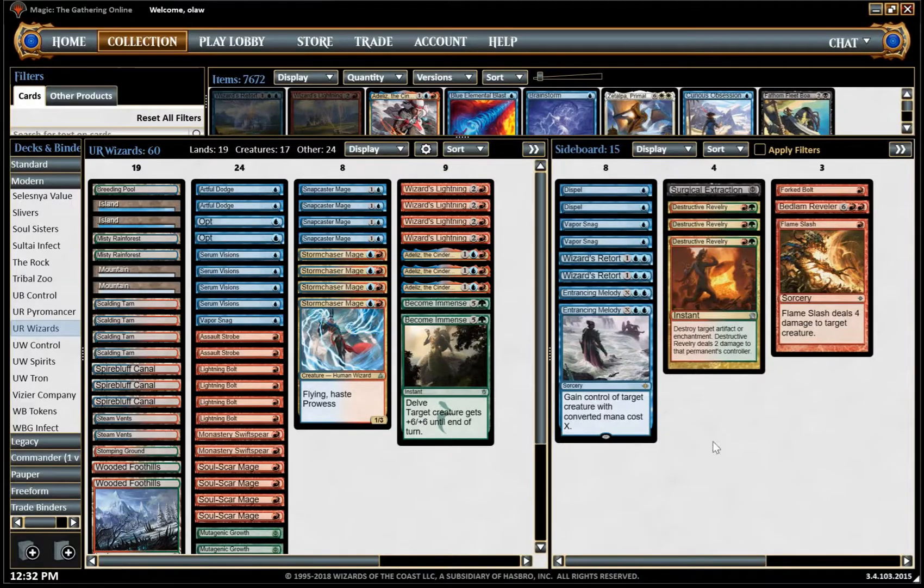Here we are with the sideboard against Monogreen Tron. We need to be conscious that our opponent probably has Worm Coil Engines, so Vaporsnag is probably the best answer to those and we want to bring those in. It's slightly awkward because it's kind of a dead card unless our opponent plays a creature, but Worm Coil Engine is just awful for us. We could bring in Destructive Revelry, though I'm unsure about bringing in all copies because it's expensive and requires green mana.